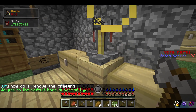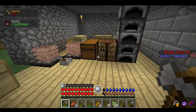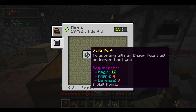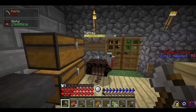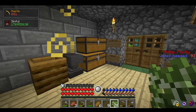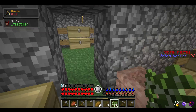We have a brewing stand. You need a lot of magic to use one, but I've been pumping my magic stat because heart canisters require 8 levels of magic. So I've been putting a lot of XP into my magic stat. Since I have a lot of magic, I can use the brewing stand just fine. Same with anvils — anvils require a lot of building stats, which is why I put a lot of levels into building.